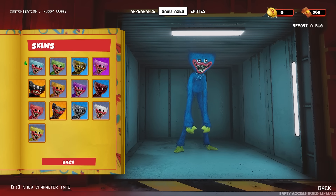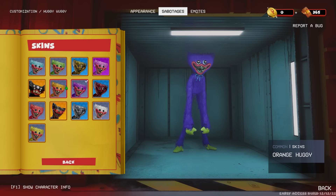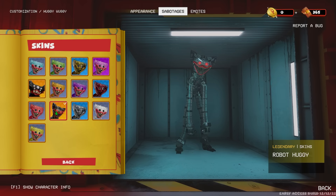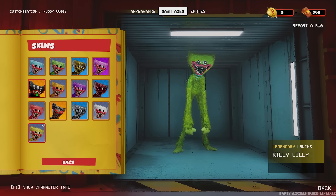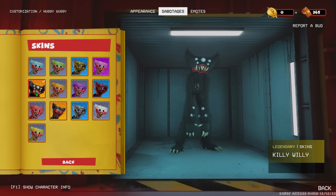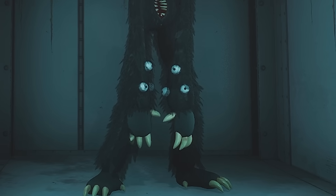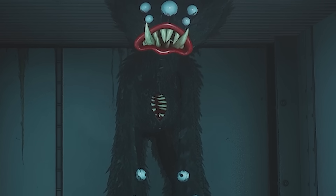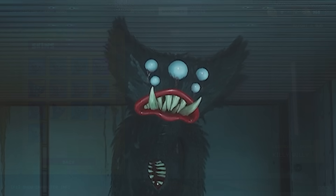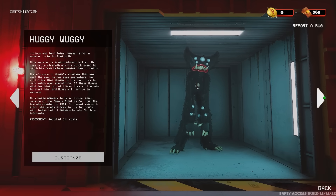Now let's see how we can actually upgrade Huggy and give him skins. We've got different colours — these are very similar, just different colours. There's the animatronic one for Huggy, and metallic ones. But the best one is Killy Willy — legendary skin Killy Willy. This is an all-new enemy type based on Huggy Wuggy, kind of like Kissy Missy I guess, and it's got eyes all over him — it looks super cool. I really think we need to play as him next time. Next time we play as Huggy Wuggy, we will play as the Killy Willy version, because that's super awesome. Actually, if you remember, in the last video we had somebody on our team playing as Killy Willy, and we got jump scares from that — it was really, really creepy.